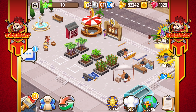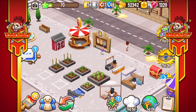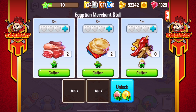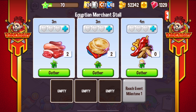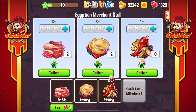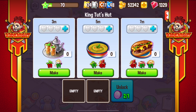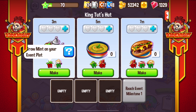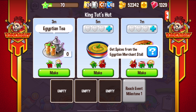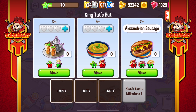I'm looking forward to preparing those. We click the resources we've got down there to start and get those up and running for the next event. As we come down here to the Egyptian merchant, there's meats, there's Egyptian bread, and we've got spices. So let's open up a slot and start producing one of each of those. Next one we've got down there is King Tut's hut. We can open up a slot there as well. Can't make any of these just yet because we need these resources, but we've got Egyptian tea, we've got besara, and we've got Alexandrian sausage.